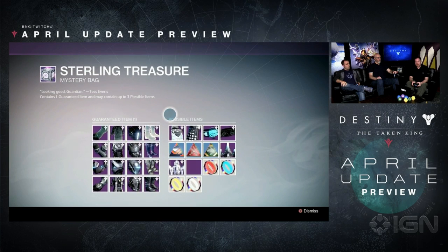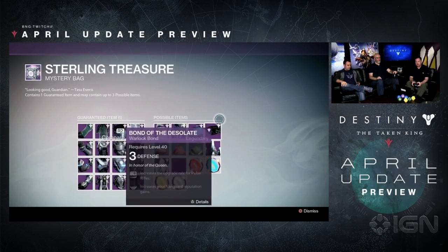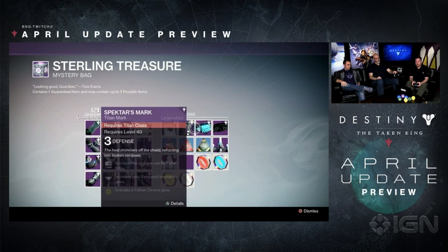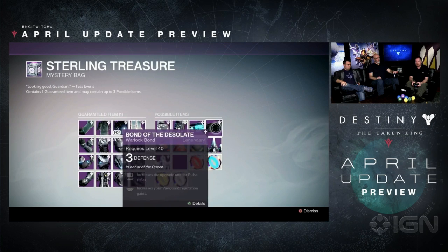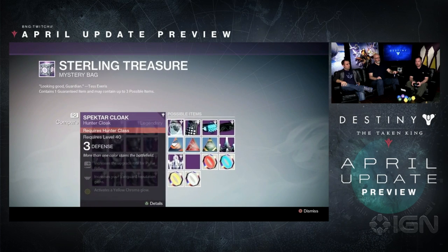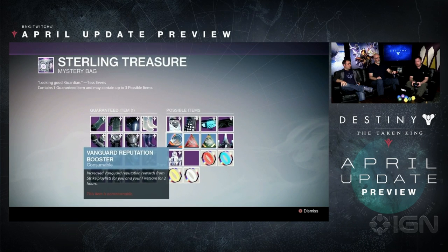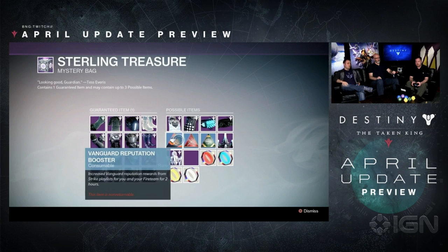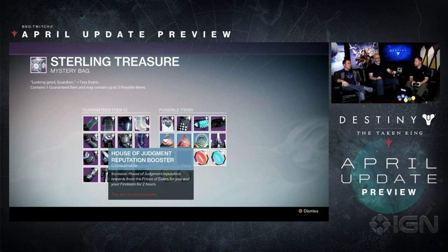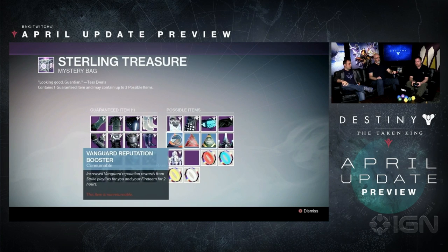And I also have in each box one of these possible items. Let's take a look. We've got the Spectre Bond as well as class items for every class of Guardian. And then a Vanguard Reputation Booster — looks like we've got three of these. That increases the reputation you gain from Strikes with the Vanguard, from Crucible activities with the Crucible, and from Prison of Elders with the House of Judgment.